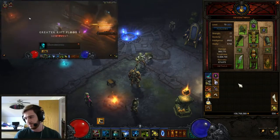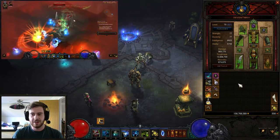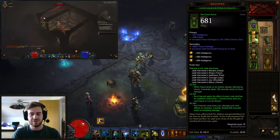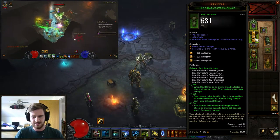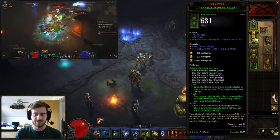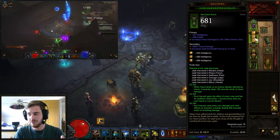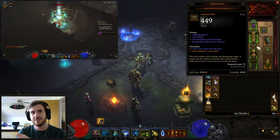There will be a video playing above to show you how the build works while I explain it. The full Jade Harvester set: when you Haunt something and then Haunt them again, they take a huge burst of instant damage. It also gives Soul Harvest every rune, and the cooldown on Soul Harvest is reduced every time you use Locust Swarm and Haunt. Most importantly, when you Soul Harvest it consumes your DoTs to deal a massive amount of damage — that's basically how you deal damage in this build.